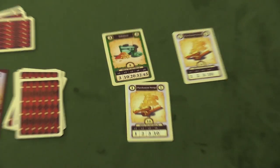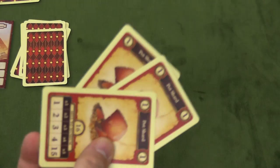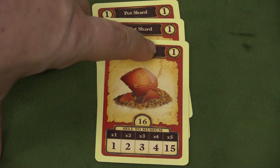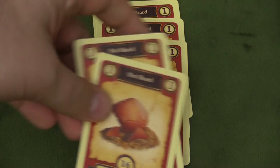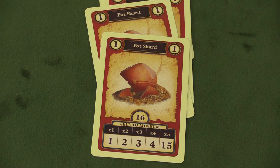Another thing you can do is sell a treasure. When you sell a treasure, you pick one or more cards in your hand and place them in front of you. The more cards you have of a type, the more it's going to be worth. So I might have three pot shards — there are 16 of them in the deck, they have a value of one in the market. If I play three in front of me, it's worth three points, but if I have five it's worth 15 points. Once you play them in front of you, you cannot add to them.